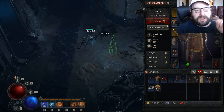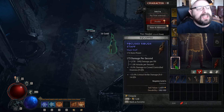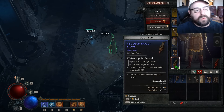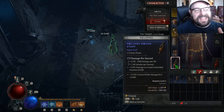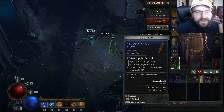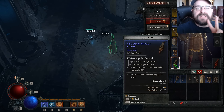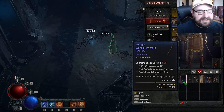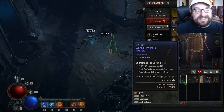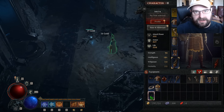Another thing you can do to compare quickly whether you should switch between staff or wand plus focus: I just got this staff that's 173 DPS, so if I cut that in half it's like 86. So I know I need both items to have around 86 DPS for me to even start the comparison. It's a quick way — just cut it in half and then you can quickly decide. I just have this wand here — well that's 88, so that could be higher, but I need a better focus in order for it to be higher.